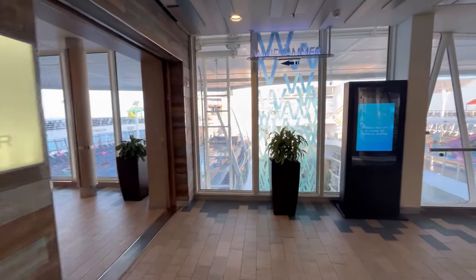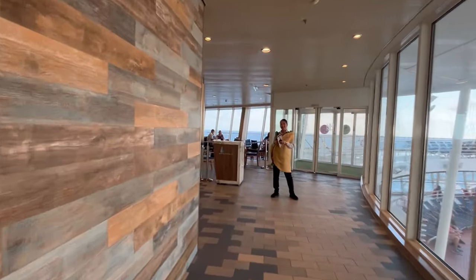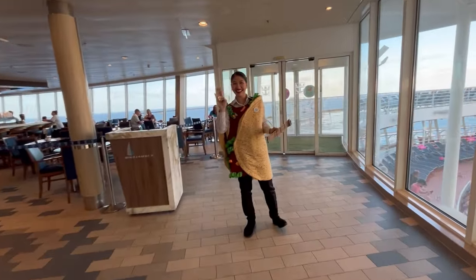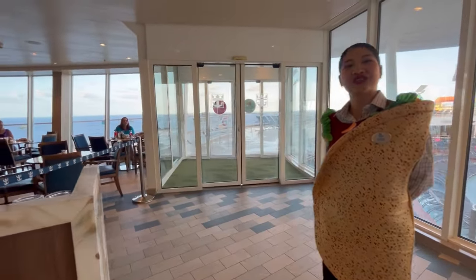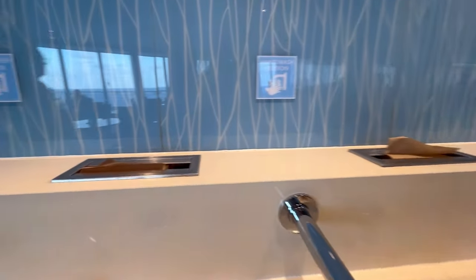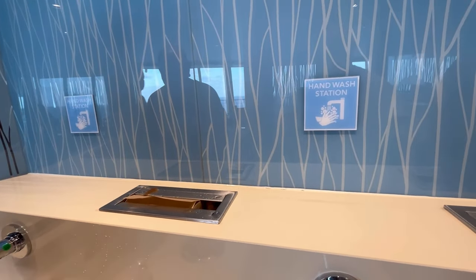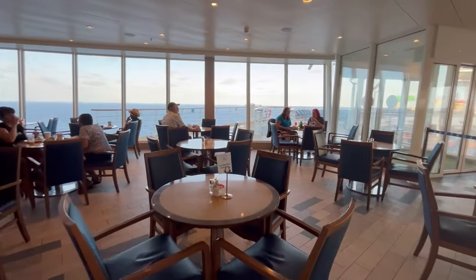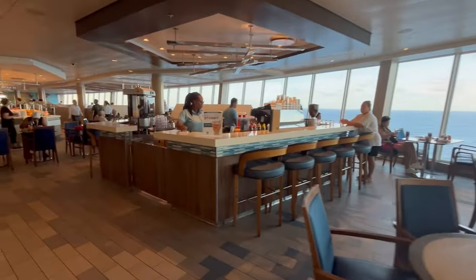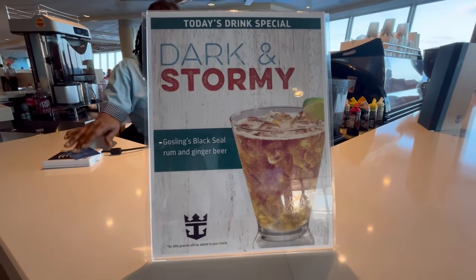Entering the Windjammer on Harmony of the Seas — depending on traffic, sometimes both sides are open. There's a taco station at the entrance. Make sure to do the 'Washi Washi' hand washing station on the way in. There's ample seating including an area for special needs guests. The drink of the day is the Dark and Stormy, made with Goslings rum — it's early morning at 7:30 a.m.